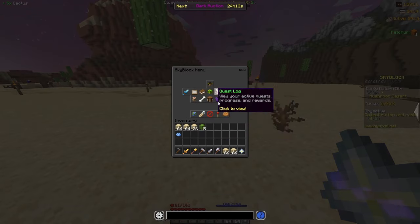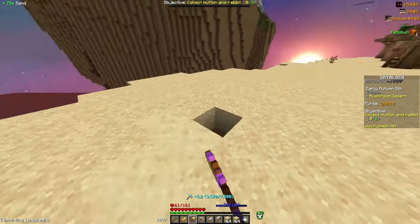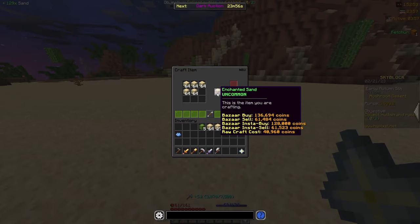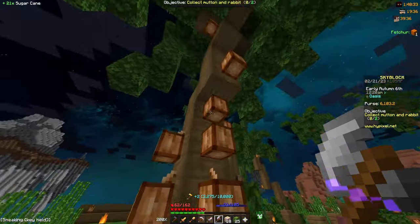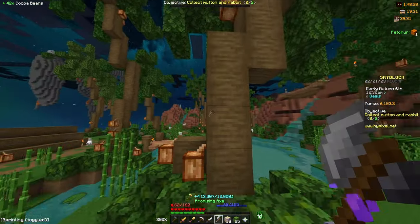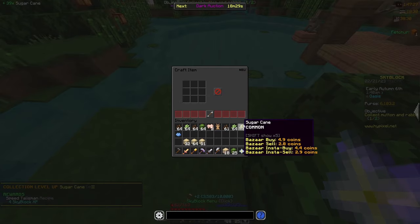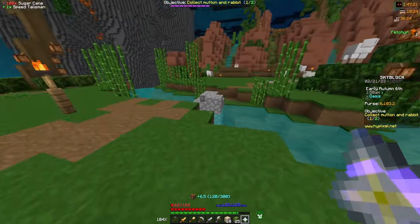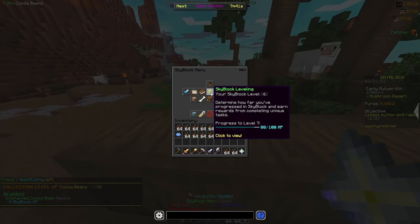Now that I'm only about 70 XP away, I head back to the Mushroom Desert and start mining sand again, leveling up my mining skill and crafting the sand into enchanted sand to level up Carpentry. With auto pickup and an axe, I can also easily run over and automatically break sugar cane. We got another sugar cane collection unlocked, and I can even craft the speed talisman with the sugar cane I have and put it in my accessory bag for another 3 XP. We also got the cocoa beans collection for 4 Skyblock XP.